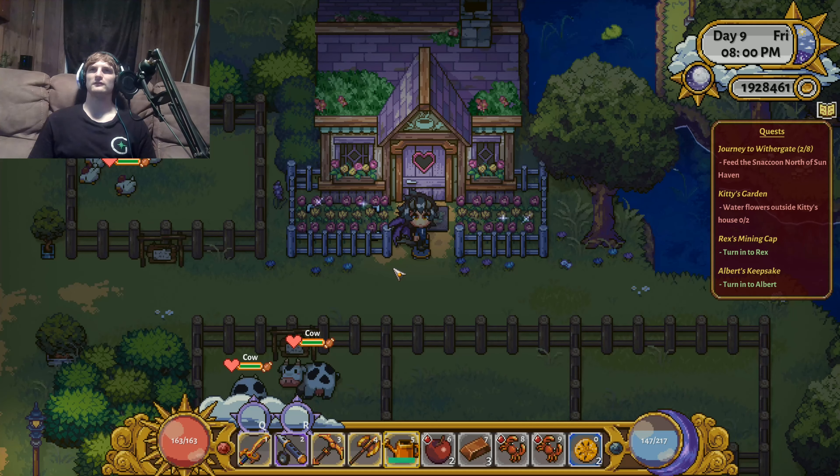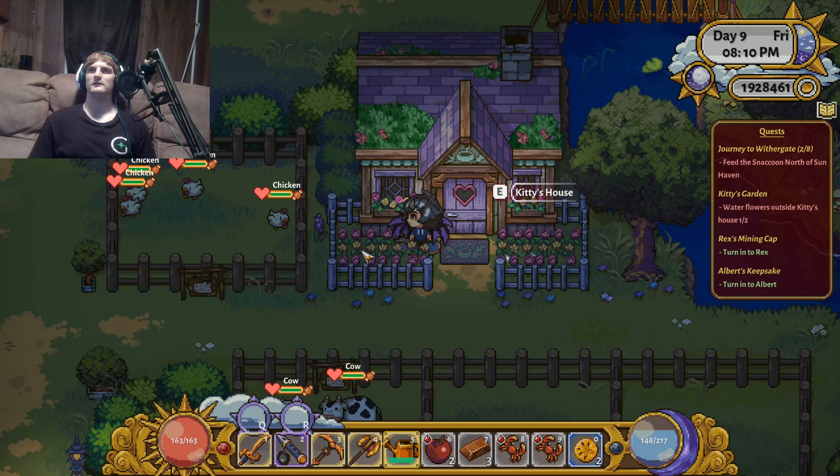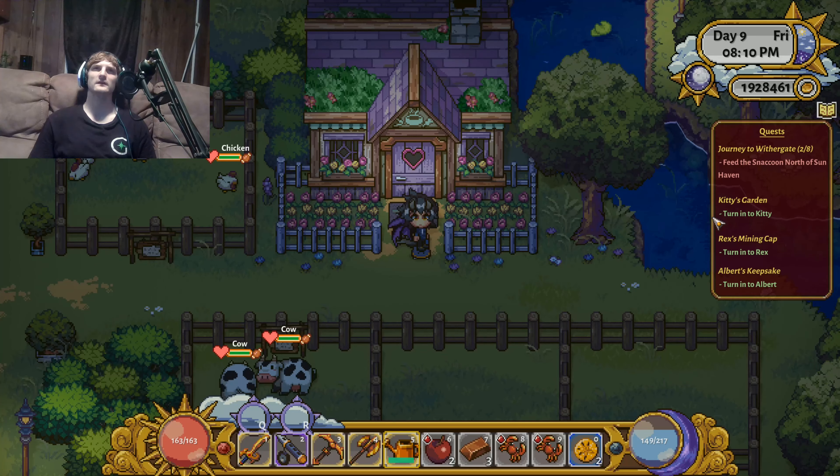All we're going to have to do is just dump some water on these flowers right here to the left and the ones to the right. There we go — one out of two and two out of two. And that's all we have to do for that quest.